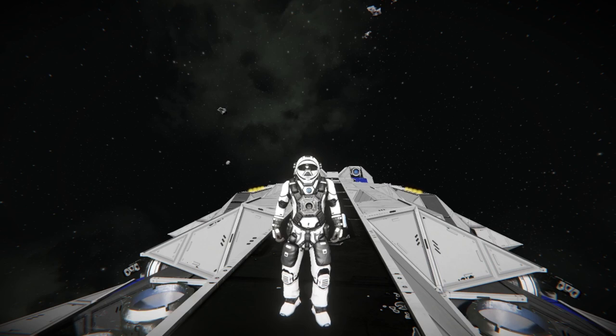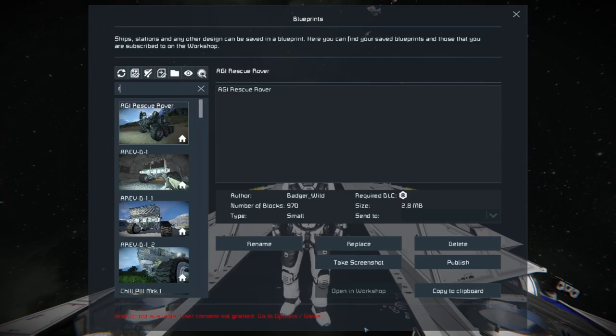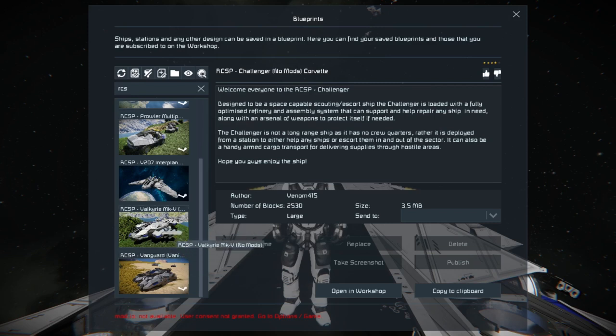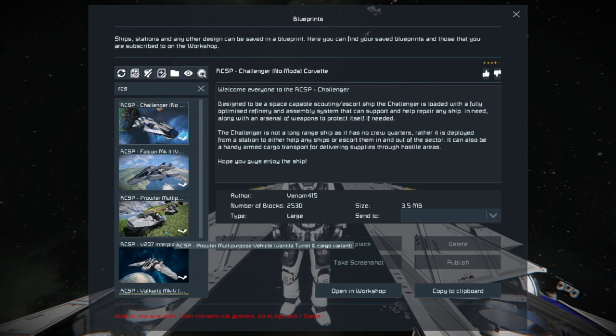This one is actually from Venom415. Those of you who have been fans of Space Engineers for a while and been watching for years will know this name from Captain Jack, because Venom has built several ships for him. He built the F-302 that Jack uses, and he's also the one responsible for the Valkyrie, which is considered one of the best Pelican-type, Halo-ish ships out there.